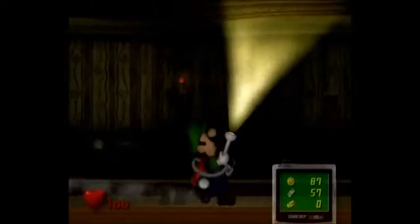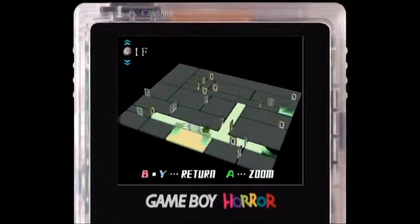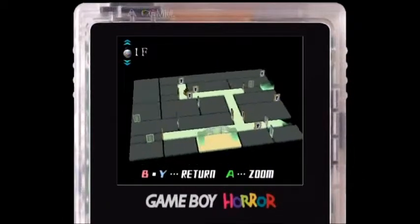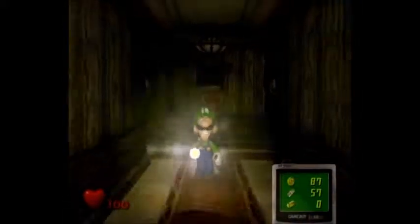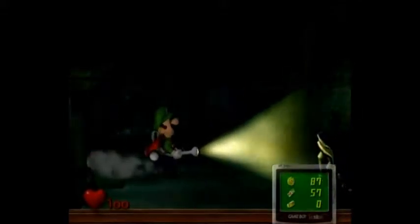I'm trying to see if there was anything in that light fixture that I could get. I'm not sure exactly where to go now, because it looks like most of the doors here are locked. I'm not very familiar with this area. It looks like I can go through the door that leads to the basement, though — I don't know if that's where I'm supposed to go, but all these other doors are locked, so let's go ahead and explore the basement a little bit.